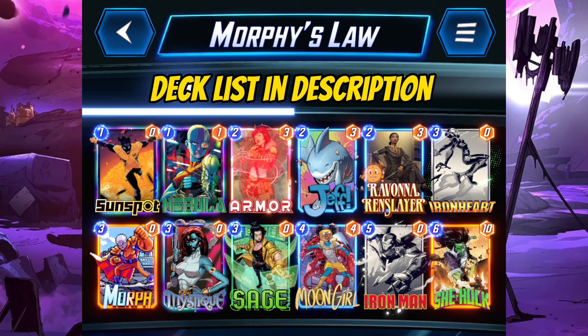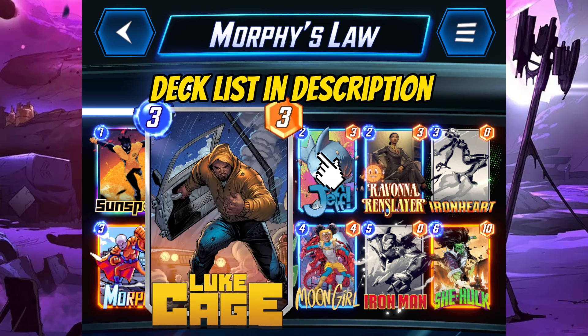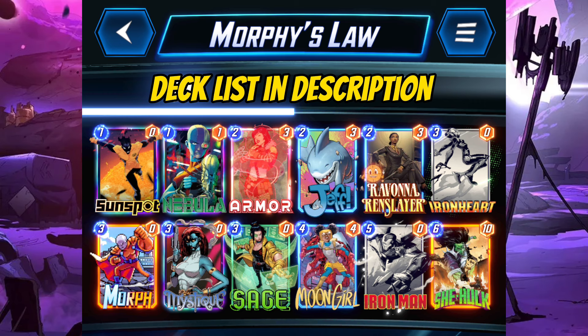For replacement, we can replace Jeff with Luke Cage if you need something to counter Shadow King. I personally prefer Jeff with his mobility, and since we are aiming to have an explosive final turn, we most likely can dodge Shang-Chi and Shadow King from opponents. Overall, this updated Morphe's Law deck now has more winning conditions with the addition of Sage. Early protection with Armor makes it even more durable — it's definitely going to be a fun and strong deck to try out.